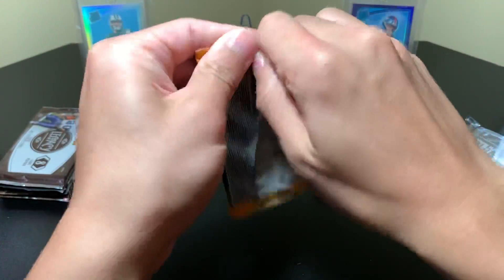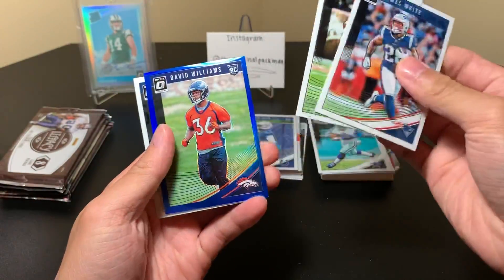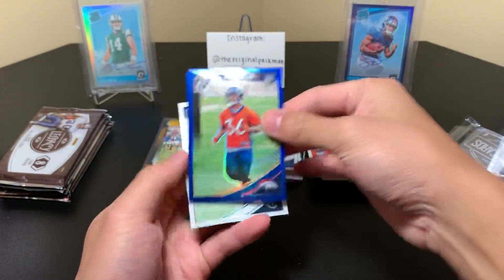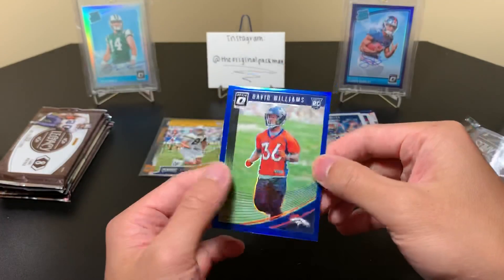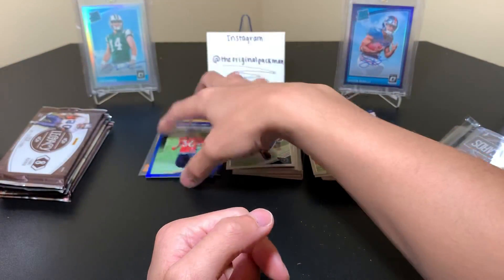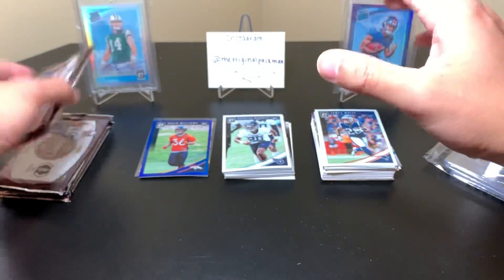Now our Optic pack. James White, Jabril Peppers, David Williams — I've never seen this card ever. Tienté Burnett on the back — I've actually never seen this card in my life. It's numbered 138 of 149! In all my Optic boxes and all the breaks I've never seen his card. I sorted all my Optic cards too and never saw his rookie, which is odd.